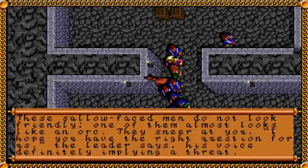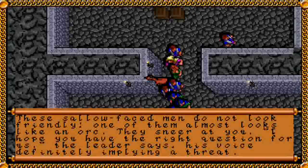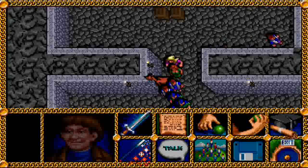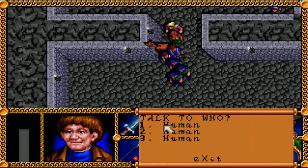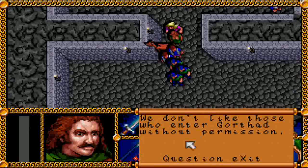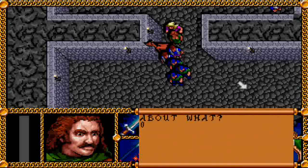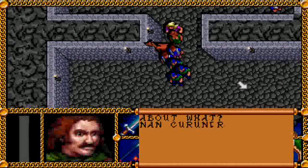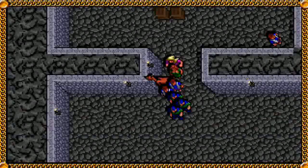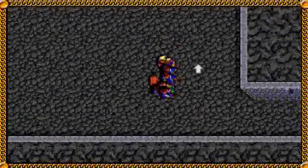These sallow-faced men do not look friendly — one of them almost looks like an orc. They sneer at you. The leader says, 'I hope you have the right question for us,' his voice definitely implying a threat. These look similar to the men we found in the barracks. If you use the word you read on the piece of paper, maybe that will let us pass. 'Very good, you may pass, friend. You may go about your business.' So they won't be bothering us, for now at least.